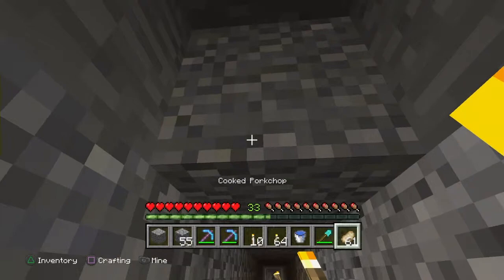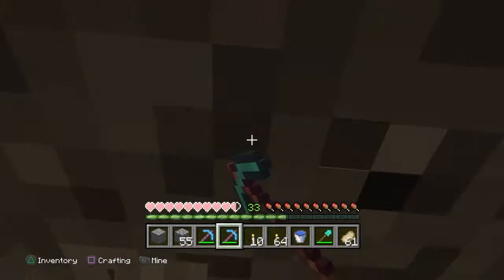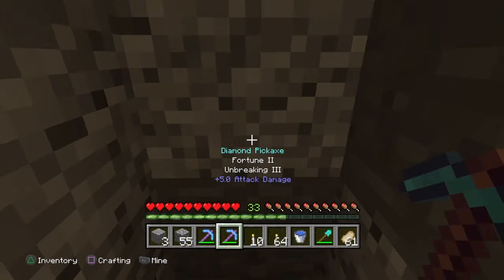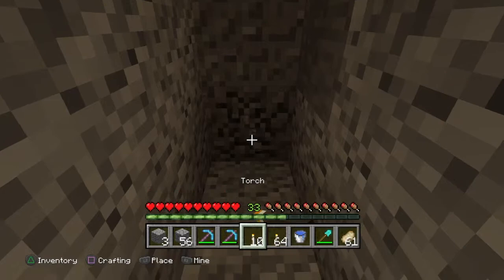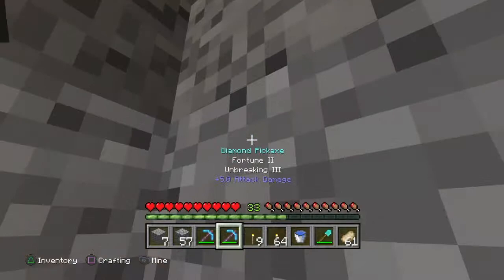Grab a shovel — it's one of the most useful things for mining because you're going to run into a lot of gravel and dirt. With gravel there's a trick: break the bottom block and it all collapses and gets destroyed quickly.